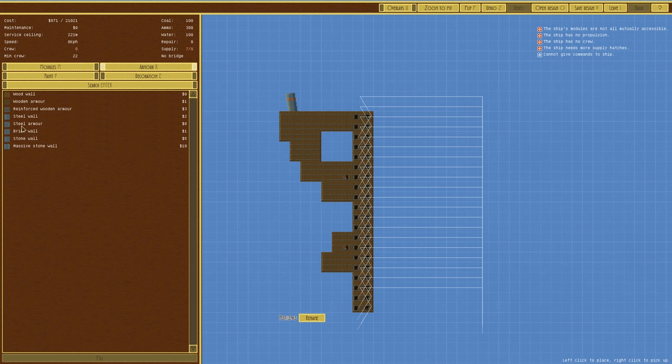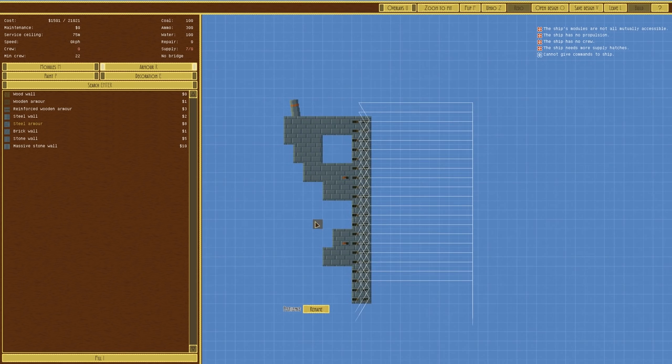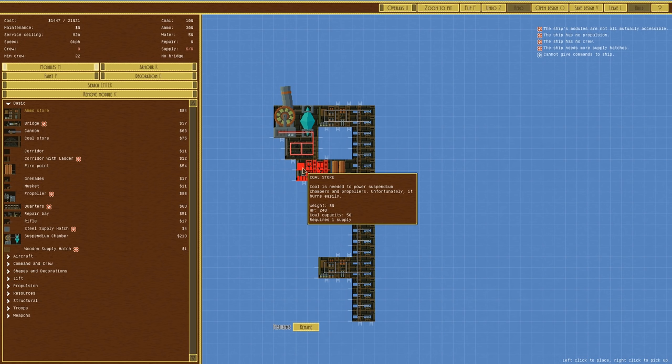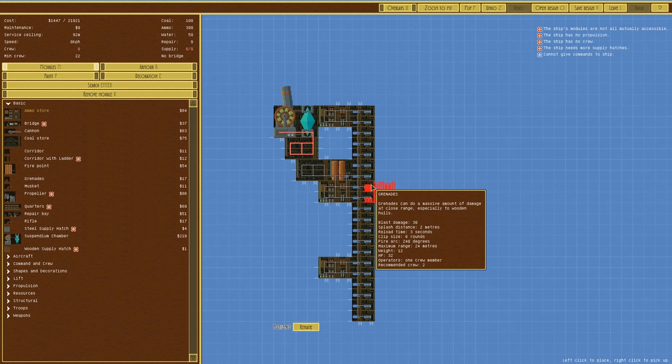Instead of a high level one it could be more of a surgical approach - go forward and take it out that way. Maybe get rid of the fire points - that brings it up to 92. Do we need all that coal? Do we need all this ammo? Actually that is a lot of ammo - each one of these takes a total of six rounds in two seconds, so yes, that's probably about right.